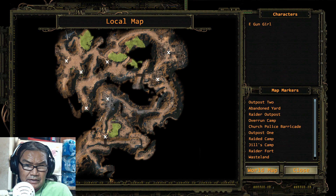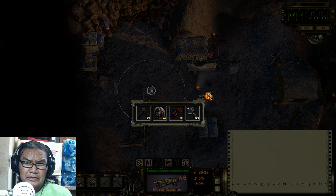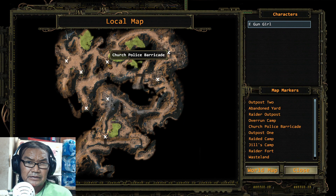Yeah, we're right here — it's abandoned. What you want to do is come in, and there's a guy up here. If you have Kiss Ass skill and all that, you can use it.